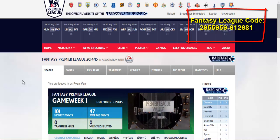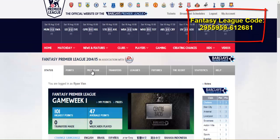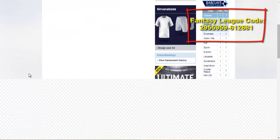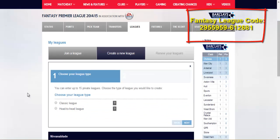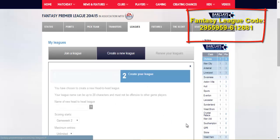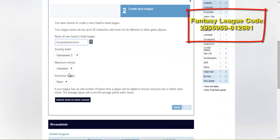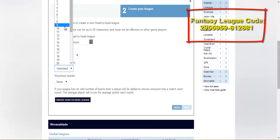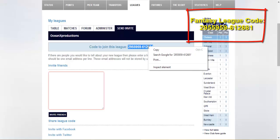As you can see from the thumbnail and title, this is basically about my league that I'm going to be making right now, so the code will obviously pop up. Now it's already started so I have joined a little bit late, but hopefully I'll still be able to make a league. Here we go — create a new league, we're going to have a head-to-head league. The new head-to-head league we're going to call it OceanX Productions, which I'm actually considering changing to Spot FIFA. Actual number of entries we're going to max out at 9, and there's going to be no knockout stages. So we're going to create a head-to-head league, and here it is guys. Right here is basically the code on your screen right now and I'm going to go copy that very quickly.